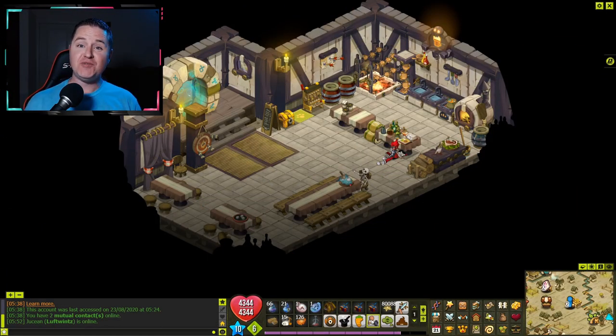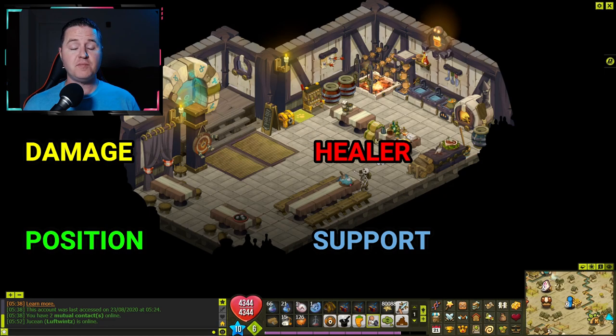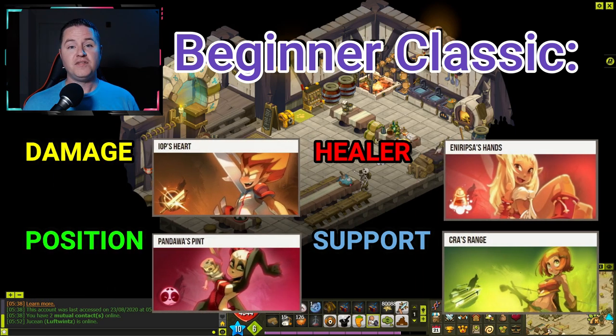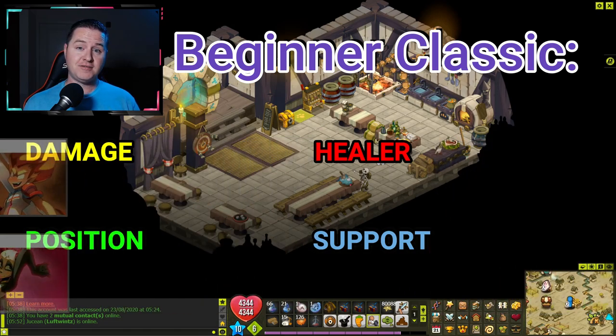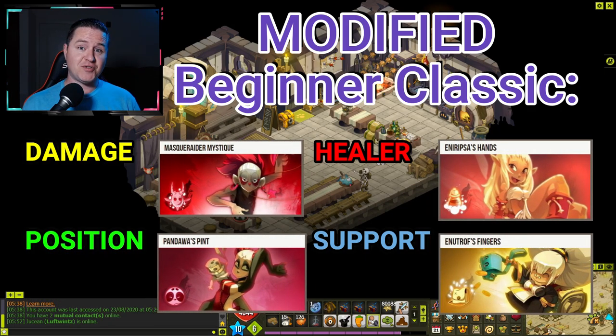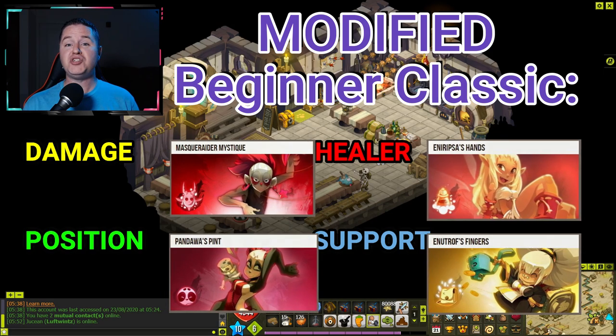There are endless possibilities for teams you could make out of those 18 classes, and that's part of what makes building squads so much fun. For those of you just looking for some ideas, I've got seven I've built for you to try out. The first I'm calling the Beginner Classic — a very straightforward team that will take you a long way in this game. Your damage dealer is the Strength IOP, healer is Intelligence Eni, positioner is Chance Panda, and support is Agility Cra. The second is the Modified Beginner Classic — your damage dealer is Agility Masqueraider, healer is Intelligence Eni, positioner is Strength Panda, and support is Chance Eniripsa.